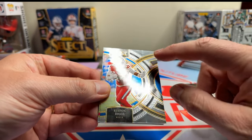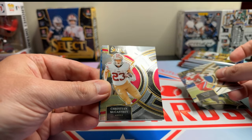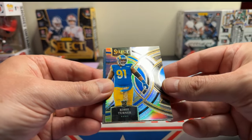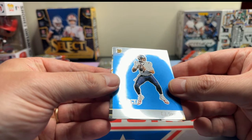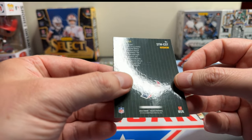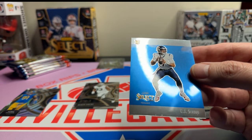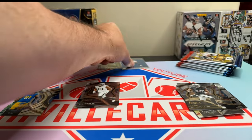We got a Diggs — and there's that same issue. Christian McCaffrey. We got a Kobe Turner Silver, a C.J. Stroud, a Devontae Adams. There's some kind of insert — I don't know what that is, but that's a clean looking card. Next pack.